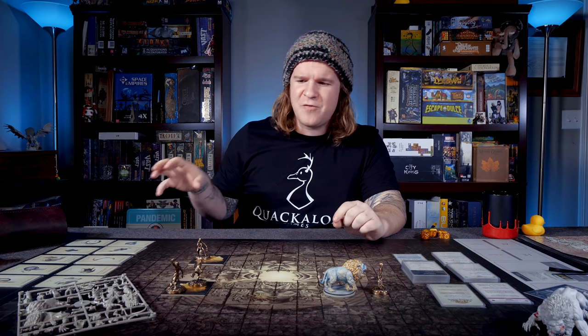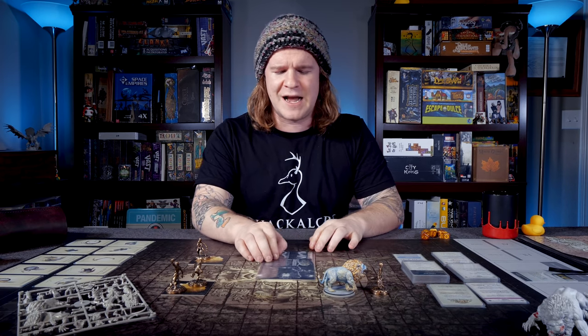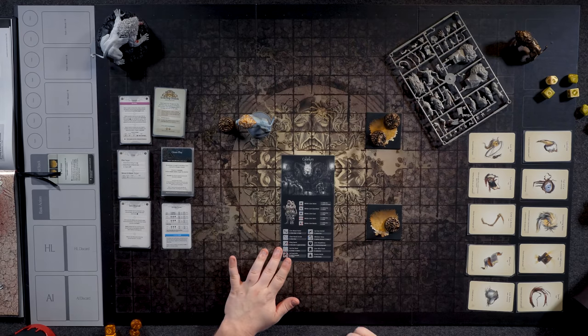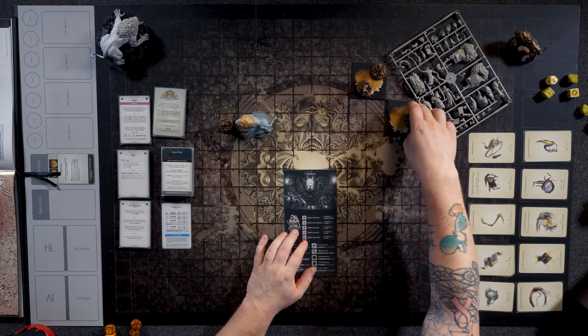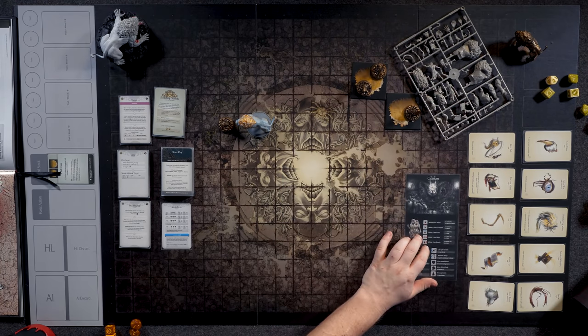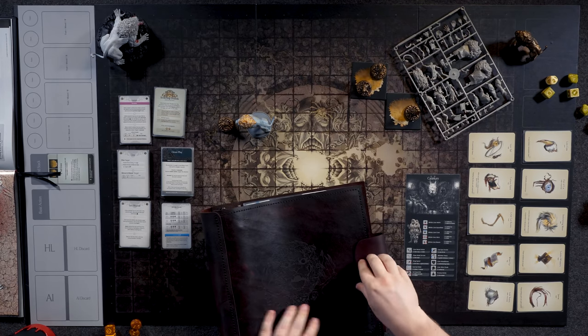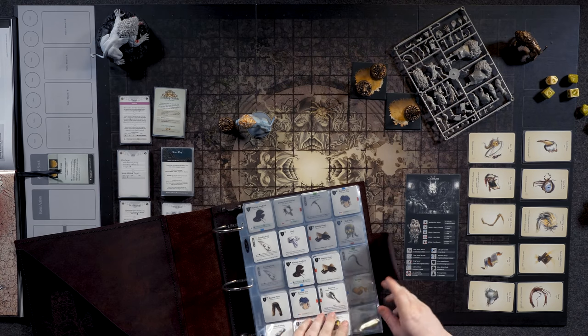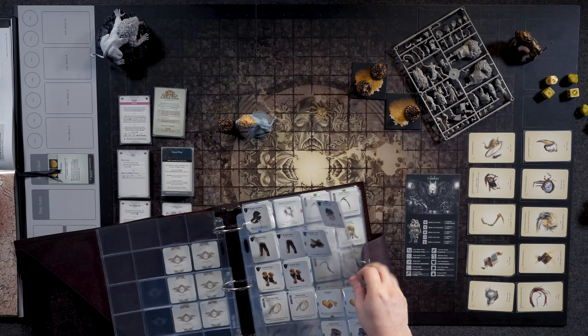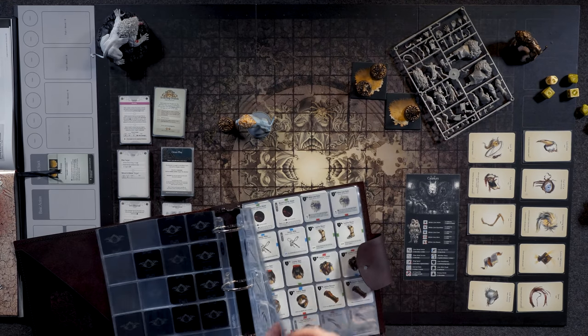I would highly recommend strategically holding onto those resources until you successfully defeat a second White Lion. When you first successfully defeat a second White Lion after the Prologue, you're going to be drawing the Catarium — this is where you start building gear specifically based around the White Lion itself and the resources and gear grids you're able to collect.